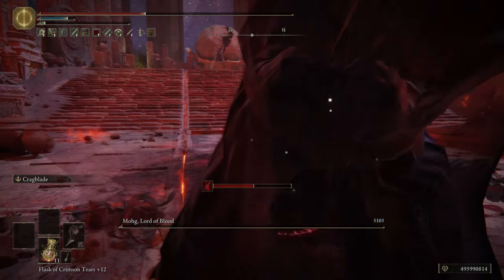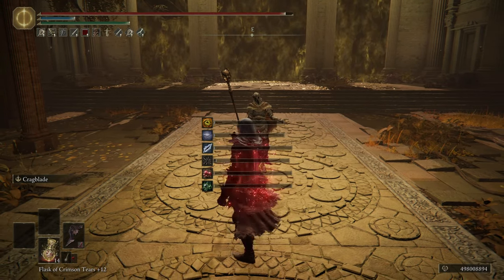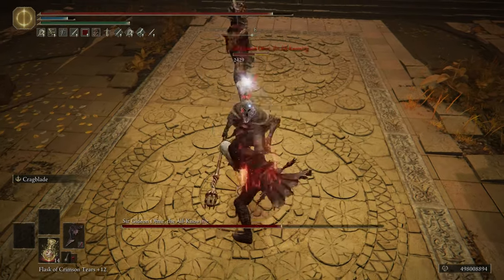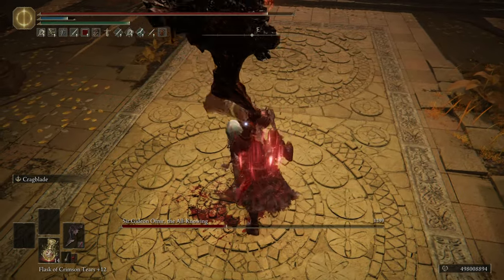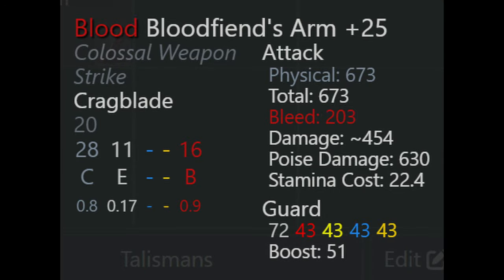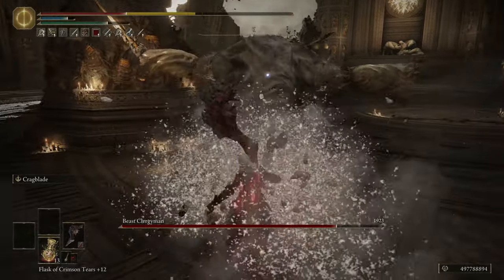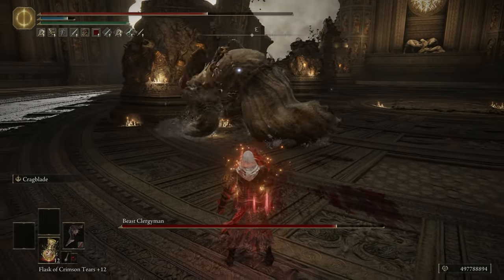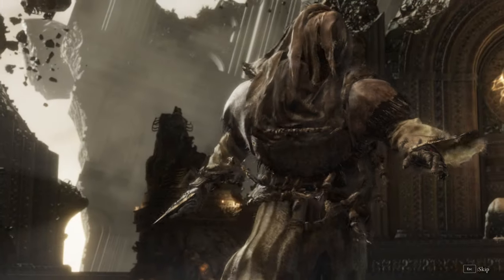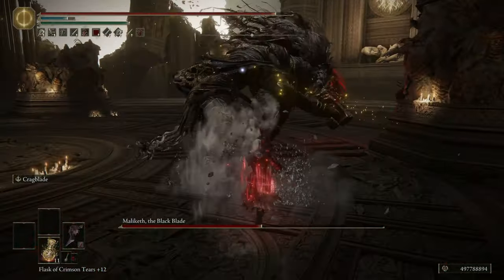The interesting thing about the Blood Fiend's Arm is that it scales very well with arcane, even on a blood infusion. You can get 203 bleed at 47 arcane, which is just past the arcane soft cap. That's more than the Scavenger's Curved Sword can build up in a single attack, and it's almost as high as Varre's Bouquet, which was the highest bleed weapon in the game until the Blood Fiend's Arm.